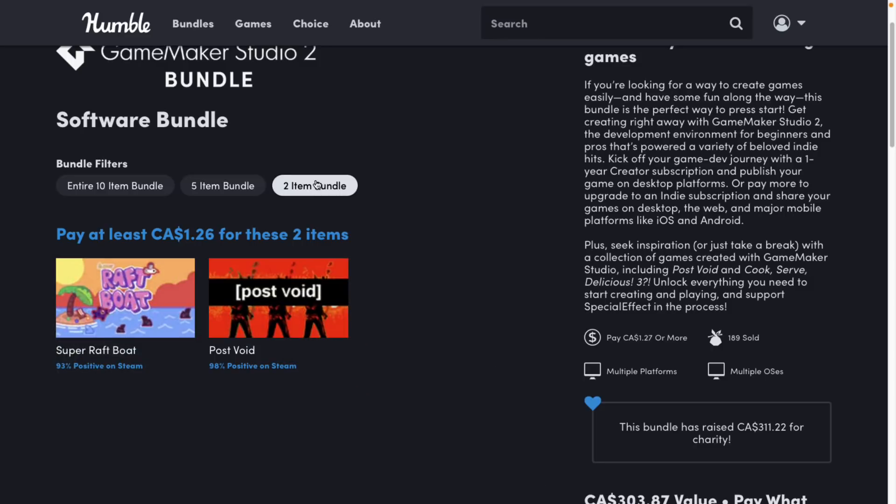If you don't know how this works, basically Humble Bundle is a collection of stuff around a common theme — in this case, Game Maker the game engine, as well as Game Maker-made games. So if you're looking to pick up a couple of games, it could be a good pickup as well. You decide how your money is allocated between the publisher, Humble Charity, and if you so choose, to support Game from Scratch.